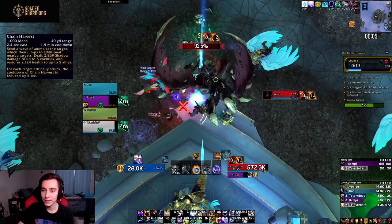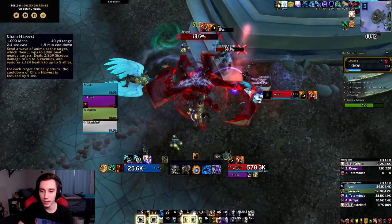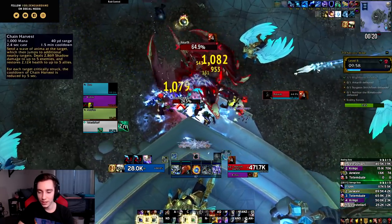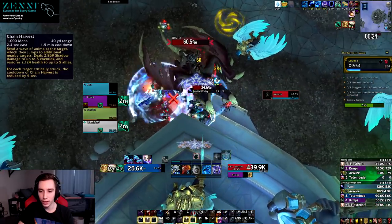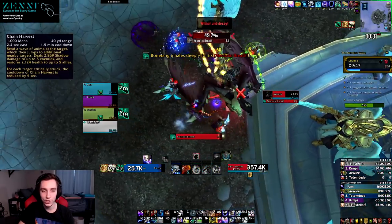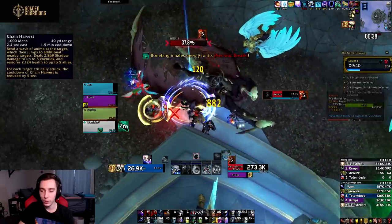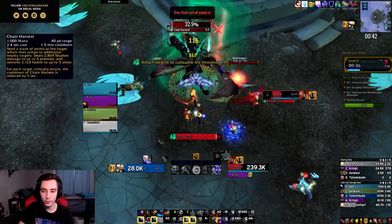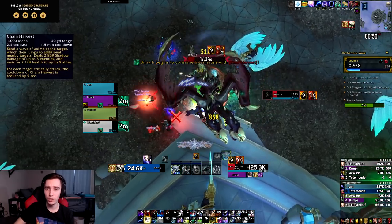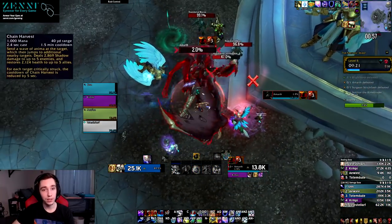For Venthyr we have Chain Harvest — a one-and-a-half-minute cooldown, two-and-a-half-second cast affected by Maelstrom Weapon stacks. Send a wave of Anima at the target which jumps to additional nearby targets, dealing shadow damage to up to five enemies and restoring health to up to five allies. For each target critically struck, the cooldown of Chain Harvest is reduced by five seconds. It's essentially an empowered Chain Lightning. It could be good on AoE, but it removes some of the utility of Vesper Totem where you can decide when you want damage versus healing — this does everything in one button, which is simpler but removes that choice.